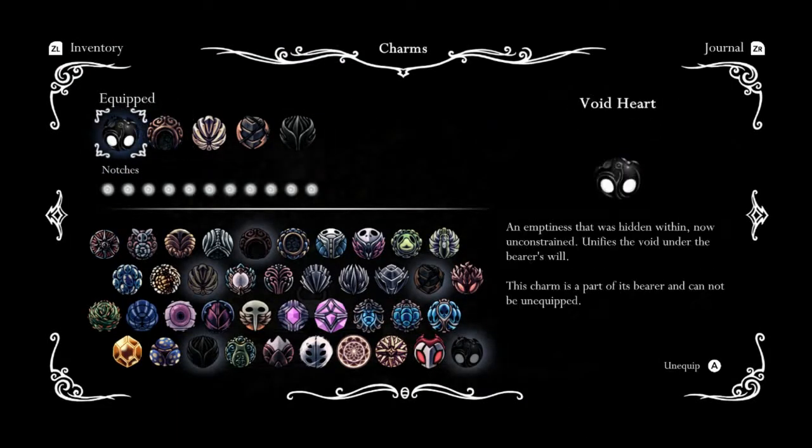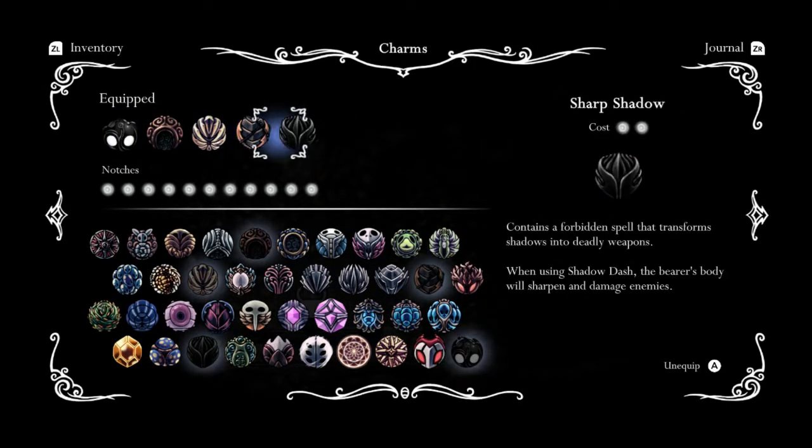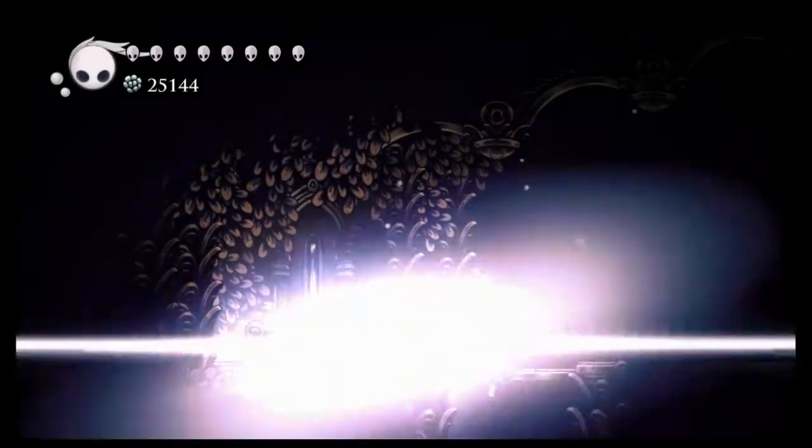The charms — not Void Harals obviously. You need Shaman Stone, Unbreakable Strength, Mark of Pride, and Sharp Shadow. Okay, so those are the charms.